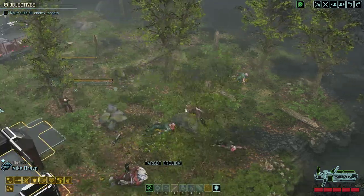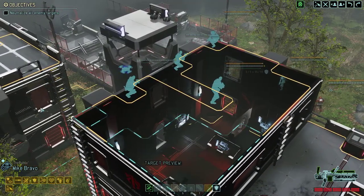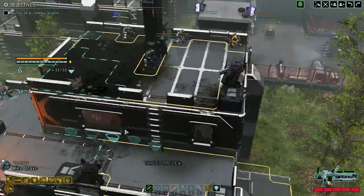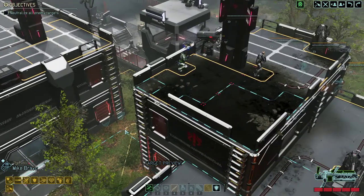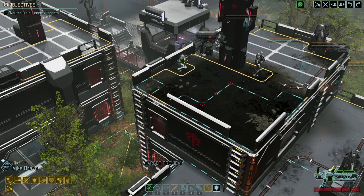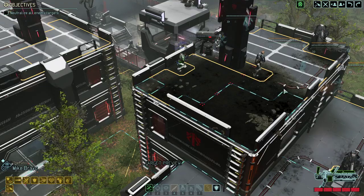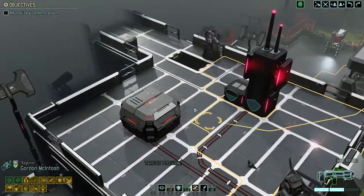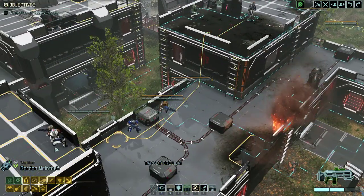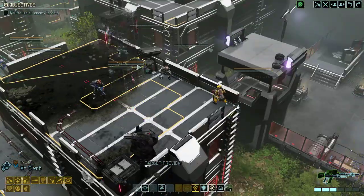Hello and welcome back to XCOM 2 and Long War of the Chosen. My name is Saiken and we're playing the legendary Iron Man difficulty run of the beta 1 version of this mod. It is part number two of our HQ assault — the first part was basically us rushing over 18 enemies, pretty much decimating them. Our team has done very well but we've used a few resources, and there's a Chosen out there — the Warlock — but we are not going to back up, not an inch.